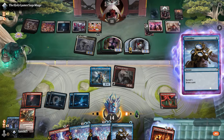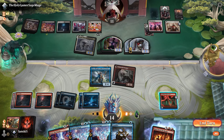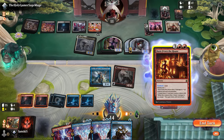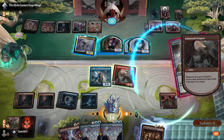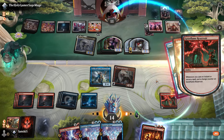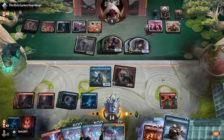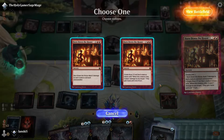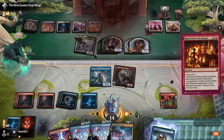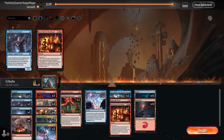Maybe we can kill the opponent right now — let's see! We have the mountain, Burn Down the House, another Consider — more damage. Nine damage... no island needed. Galvanic Iteration — let's use Burn Down the House again! They don't want to see that. GG! Do we need any changes? Maybe one more copy of Burn Down the House, and we'll put Thermal Alchemist in the side deck.